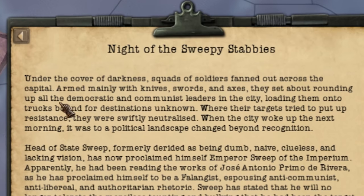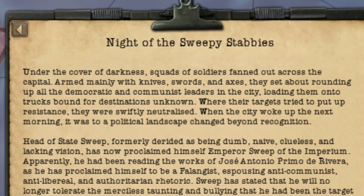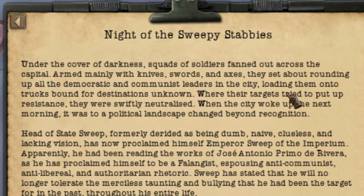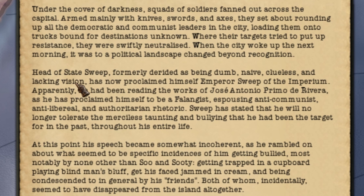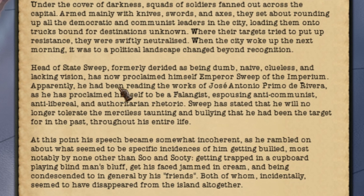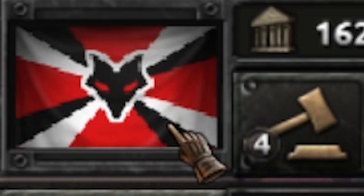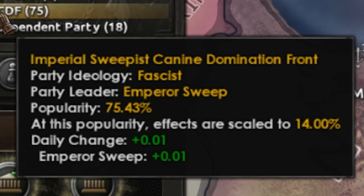Under the cover of darkness, squads of soldiers fanned out across the capital, armed mainly with knives, swords, and axes, rounding up all the Democratic and Communist leaders. Marvelous. Head of State Sweep, formerly derided as being dumb, naive, clueless, and lacking vision, now proclaimed himself Emperor Sweep of the Imperium. Hail Sweep, I guess. Our party is now the Imperial Sweepest Canine Domination Front.